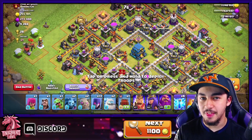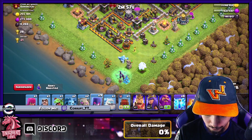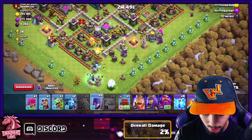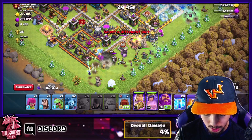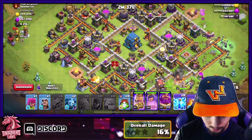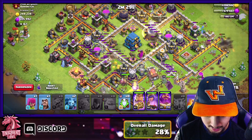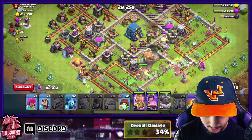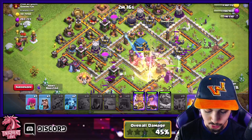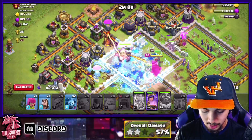For the second live attack, I'm going to start with an Ice Golem and four Witches on each side, then drop in two Golems, the rest of the Witches, King, Queen, Warden, and the Wall Wrecker. I haven't used the Lightning Spells yet because we're going to use them to support the Witches against the Single Target Infernos. You can absolutely use this strategy versus Singles — it's very easy, but it does take time to see what you want to clear along with those Singles. For me, it's about creating pathing.